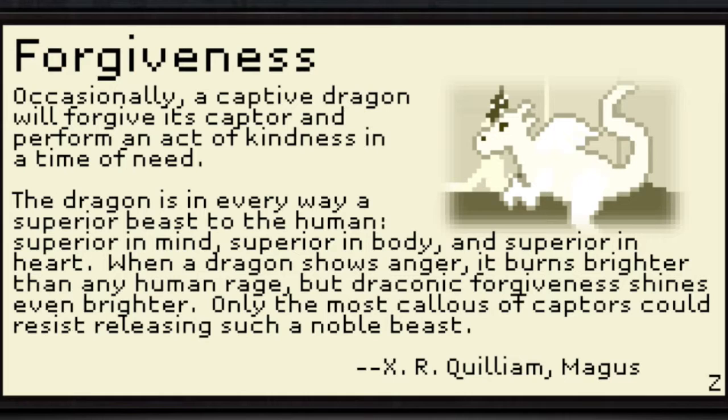Forgiveness: Occasionally, a captive dragon will forgive its captor and perform an act of kindness in a time of need. The dragon is in every way a superior beast to the human — superior in mind, superior in body, and superior in heart. When a dragon shows anger, it burns brighter than any human rage. But draconic forgiveness shines even brighter. Only the most callous of captors could resist releasing such a noble beast.